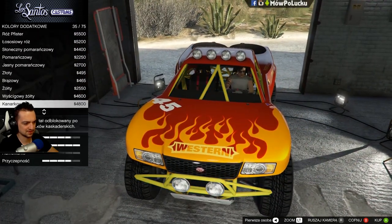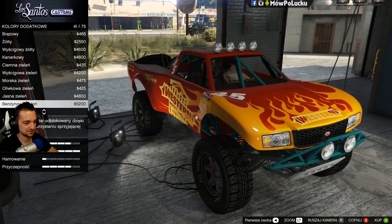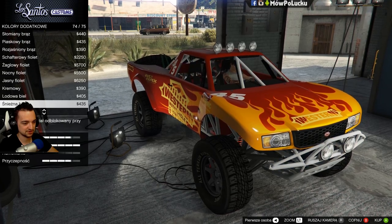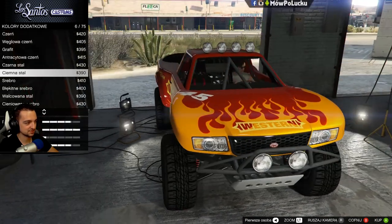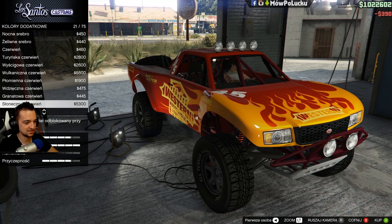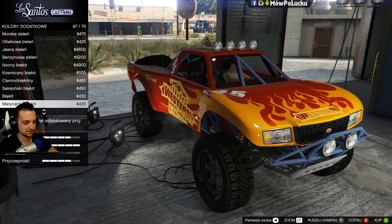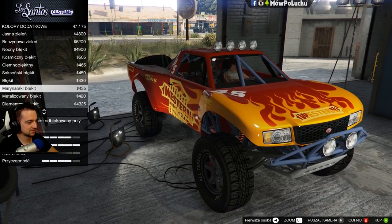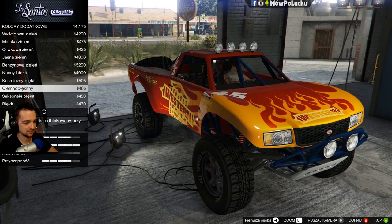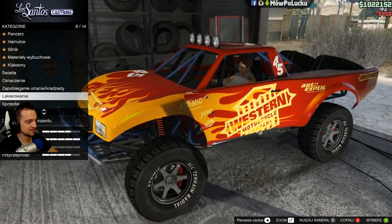Fajnie. Nie wiem, czy taki. Fajnie widoczne to jest, ale czerwone też mi się podobały. Może trochę ciemniejsze rurki sobie zrobimy - nie czarne, ale może ciemna stal. Najwyżej później zmienię. Może jakiś błękitny - zobaczmy jakby niebieski wyglądał. W sumie jest to hardkorowy samochód, dlatego możemy tutaj jakieś hardkorowe kolory powymyślać. Ultra błękit... nie ma tutaj. Jest tylko kosmiczny i błękit. Ten mi się podoba, niech będzie.